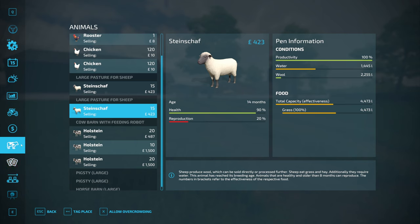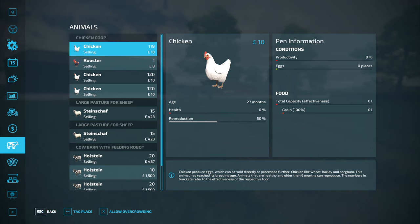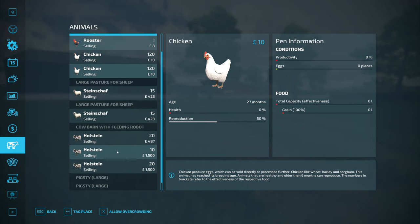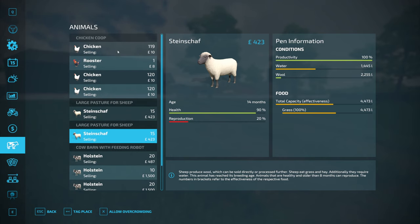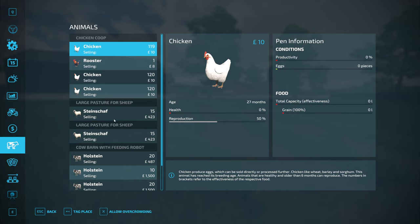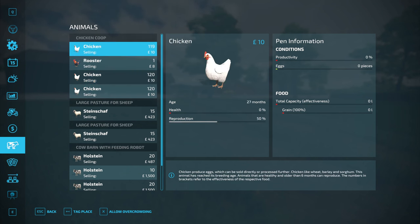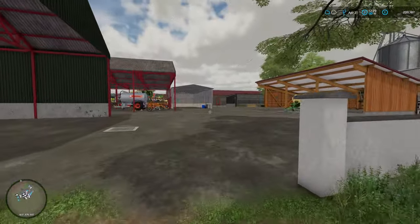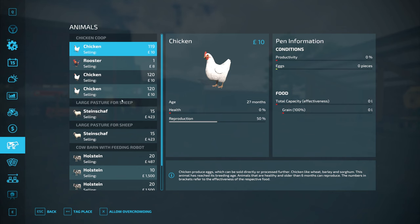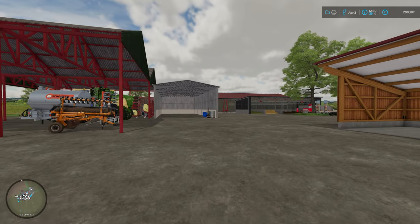Let's quickly look at the chickens. Oh goodness — yes, we need to sell some of them. I turned on prevent overcrowding, so it'll just fill and then that'll sell. Our cows are good — I think we can hold 80 in there. 24. Yeah. 50. They're good.